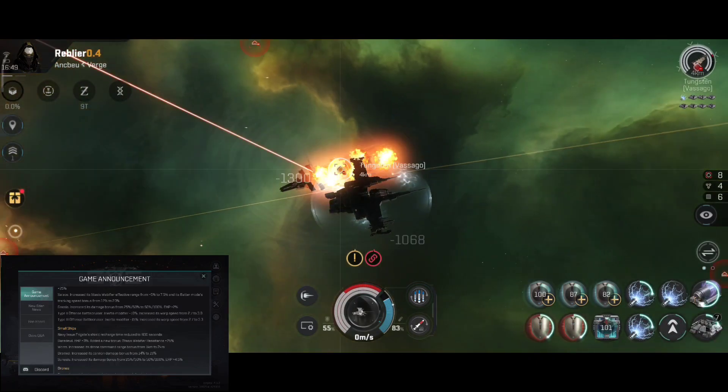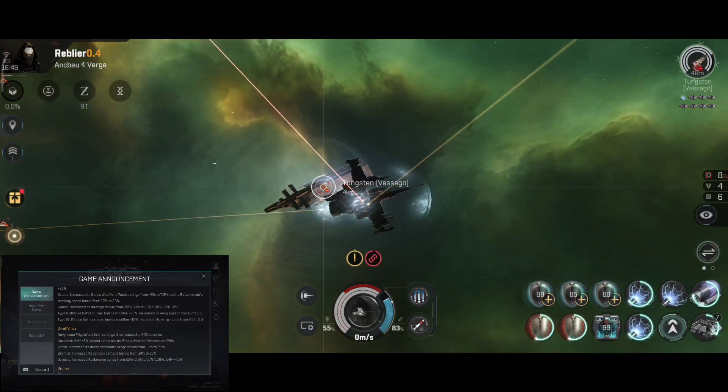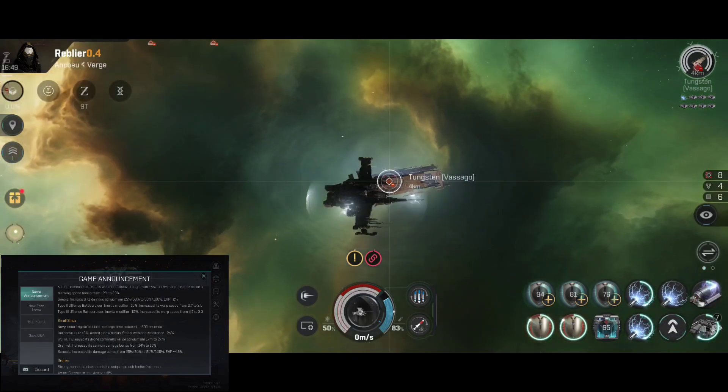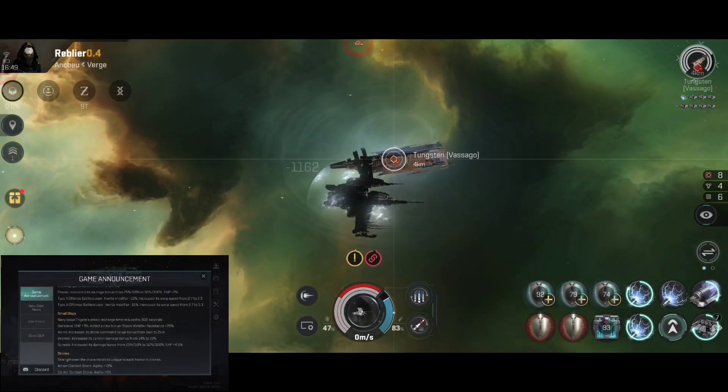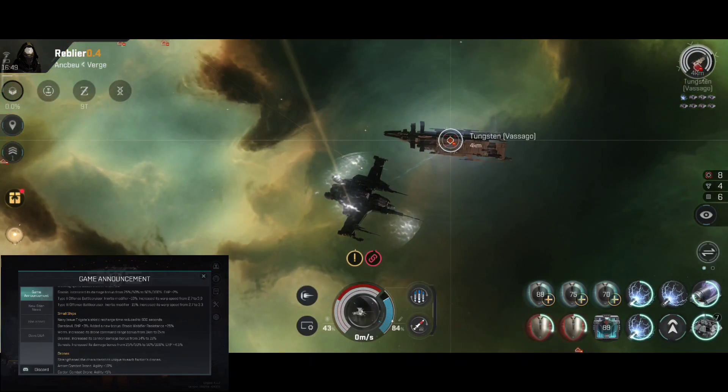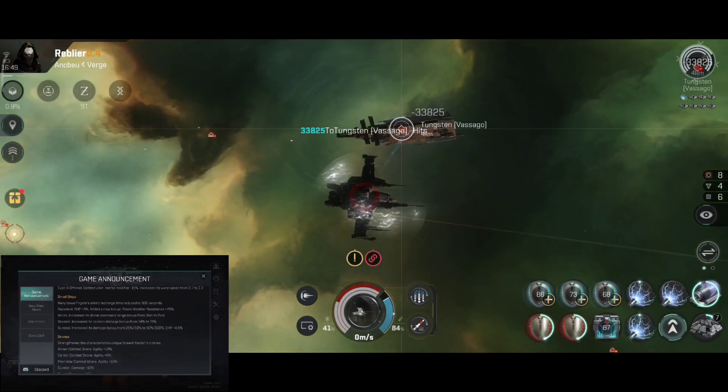Gnosis: increased its armor bonus from 25–50% to 50–100%, EHP plus 2%. Type 2 Offense Battlecruiser: inertia modifier minus 10%, increased its warp speed from 2.7 to 3.3. Type 3 Offense Battlecruiser: inertia modifier minus 15%, increased its warp speed from 2.7 to 3.3.